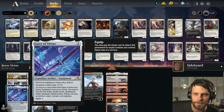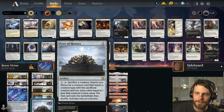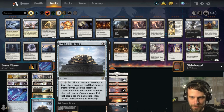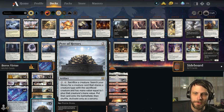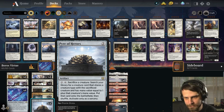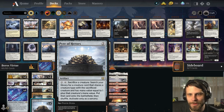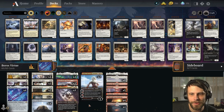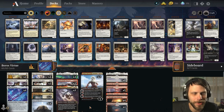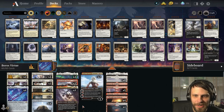We've had things kind of like this before, but what we get to do is throw this in with Pyre of Heroes, which says tap it, tap two lands, sacrifice a creature, search your library for a creature card that shares a creature type with it, mana value equal to one plus that creature's mana value, put it onto the battlefield, and then shuffle. You can only do that as a sorcery. But what if we had a warrior-style equipment deck that had a lot of keywords in it that we can then basically graft onto some bigger creatures later down the road? We're trying it — it's not very good, but we're going to give it a shot.